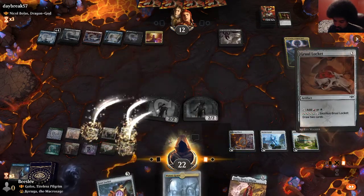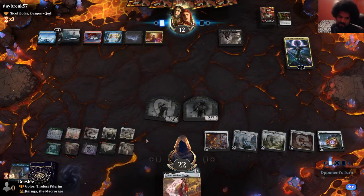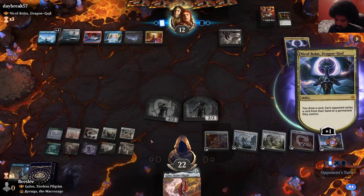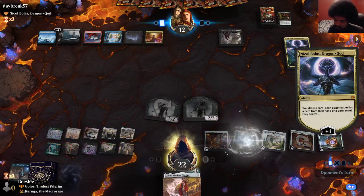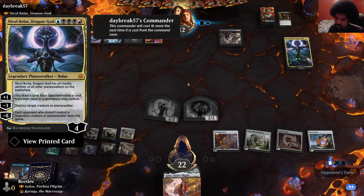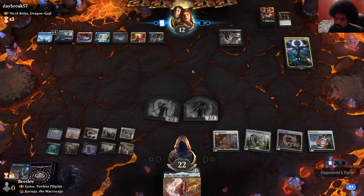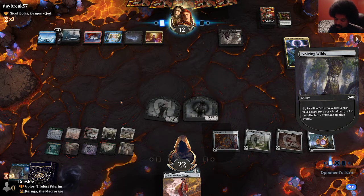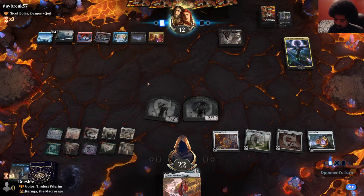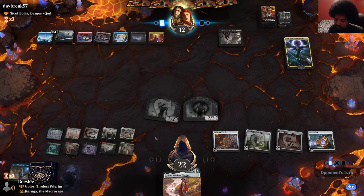We're going to play double Mana Rock here. They have a lot of discard spells, so I would like to just get these out of hand. I'm so confused that they took Karuga in that turn sequence though. We will sacrifice probably this one — we don't want to lose a land. I want zombies to present lethal on Nicol Bolas, as unlikely as it is to occur. And now they have counter magic up, so Golos gets a little bit weaker, but it's still not totally dead.